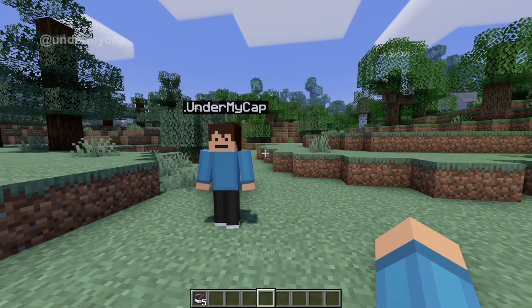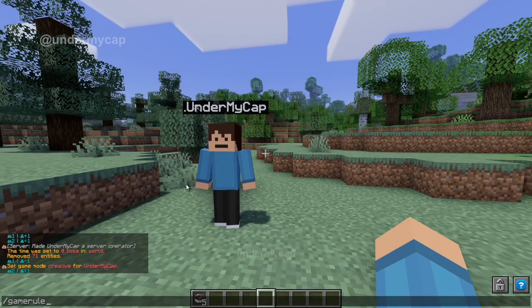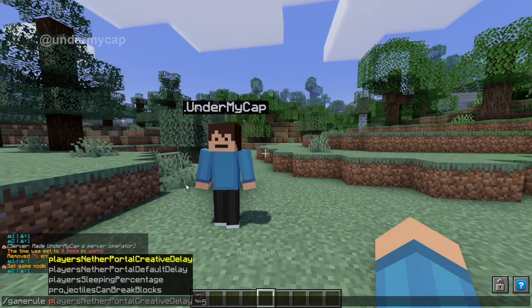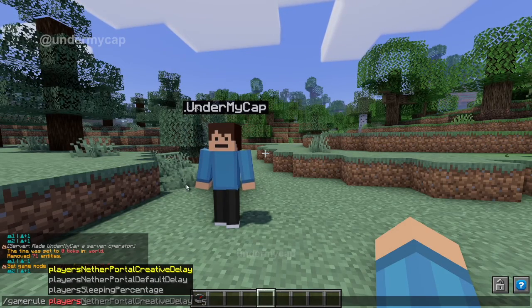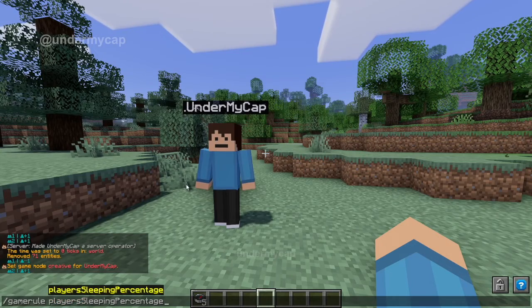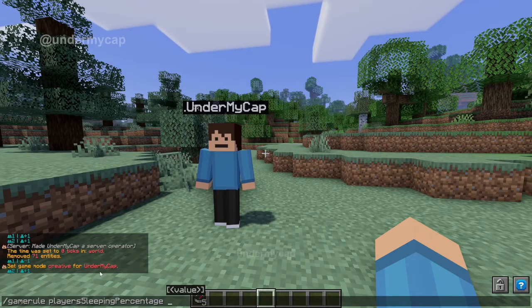The command that we want to use is a game rule. What we want to do is type in the slash and simply type in gamerule. Once you type in gamerule, you then want to type in players for the next part — so simply type in players and then capital S for sleeping, and you'll notice it pops up. We can just simply hit tab. If you're on bedrock, unfortunately you do have to type out the rest of this, but once you've done that we can go onto the next part of the command.